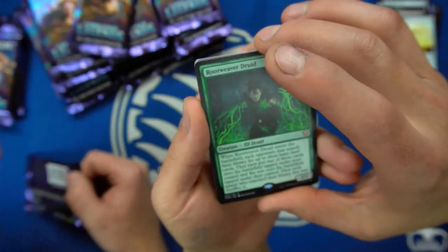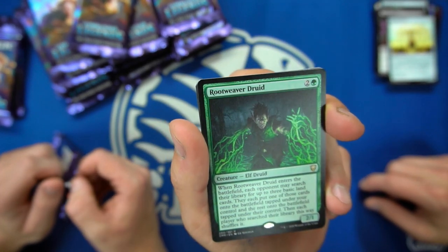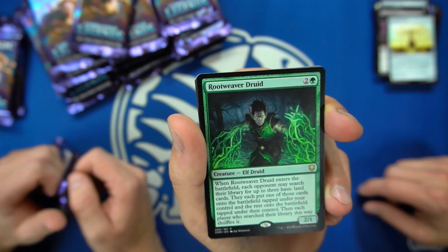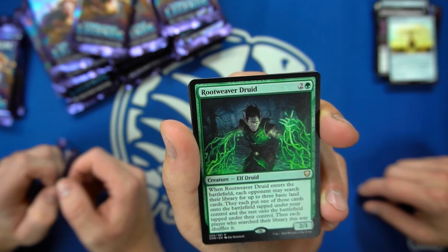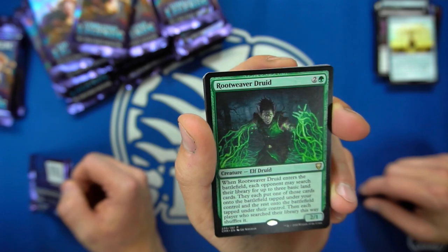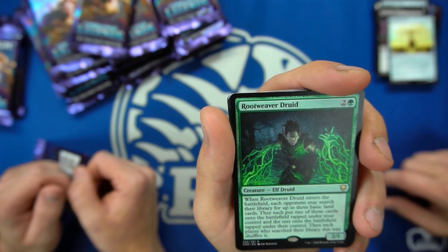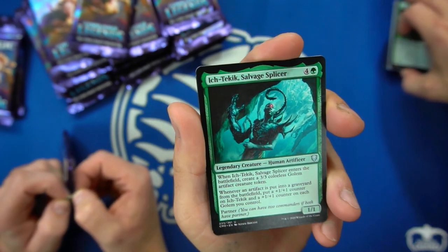What does this guy do? Whenever Root Weaver Druid enters the battlefield, each opponent may search their library for three basic land cards. They each put one of those cards onto the battlefield tapped under your control — and the rest under their control. Holy cow — don't play this card. That's going to be annoying. In a four-player game you get three lands, they all get two lands. But they all get busted lands. It says basic though, so never mind.